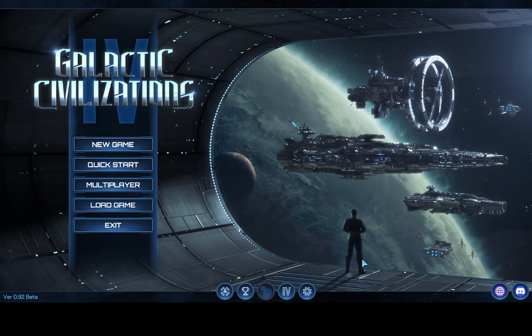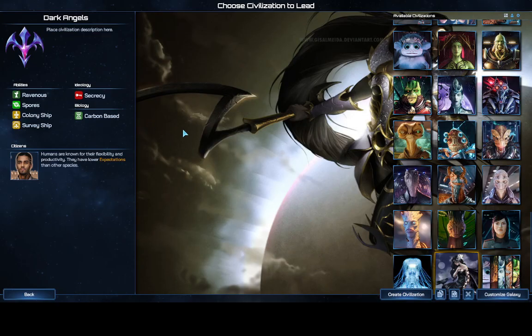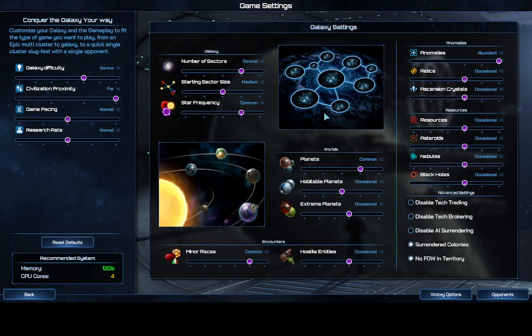I'm going to start a new game and talk about what I think is needed at the beginning of each game to get started in a good way in Galaxy Civilizations 4. I've created my own race, the Dark Angels. They have the Ravenous trait from the Vestrons, so every time I take over a planet I get a thousand credits and plus 10% approval for 25 turns, so I'm going to want to be at war a lot.